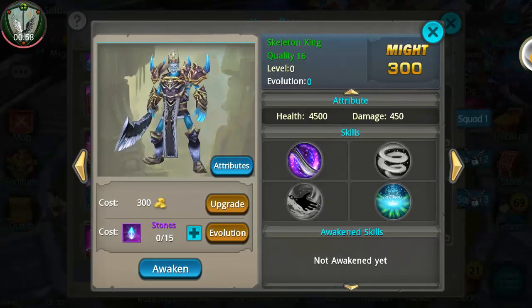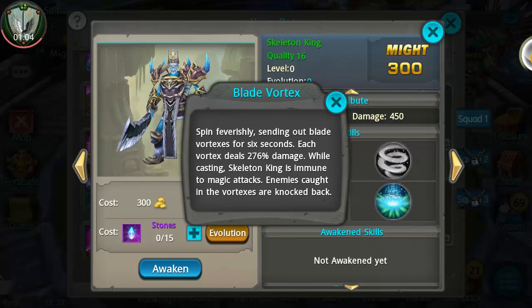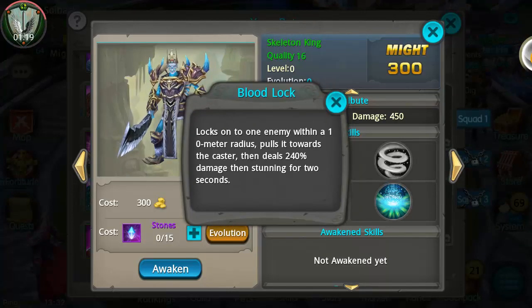Let's take a look at his attributes and abilities. His main attack deals 375% damage — pretty nice. Second ability: Blade Vortex — spins feverishly, sending out blade vortexes for six seconds. Each vortex deals 276 damage. While casting, the Skeleton King is immune. Enemies caught in the vortexes are knocked back — that's pretty awesome. Third ability: Blood Lock — locks onto one enemy within a 10-meter radius and pulls it towards the caster, then deals 240% damage.